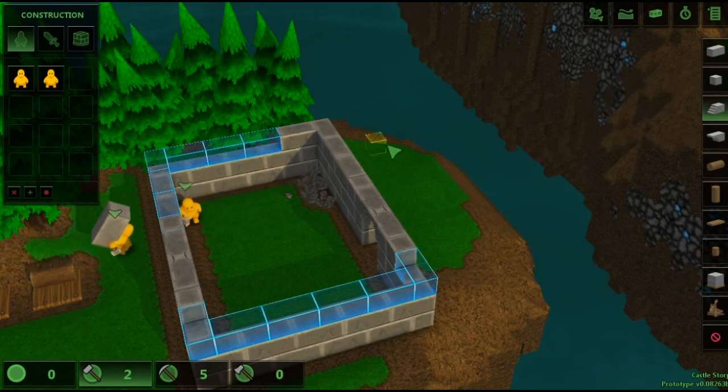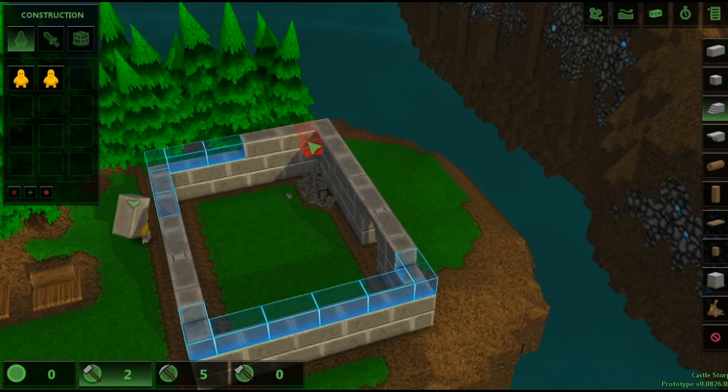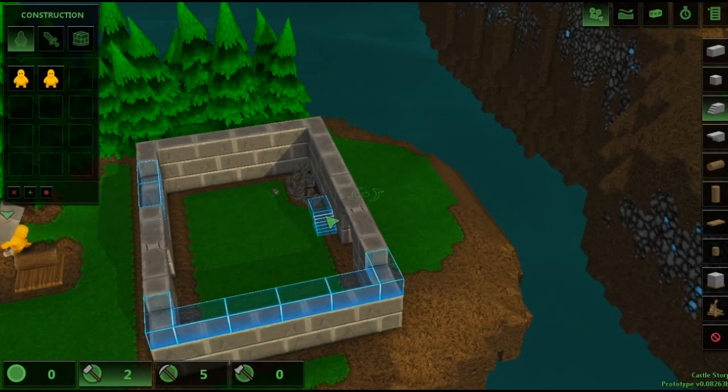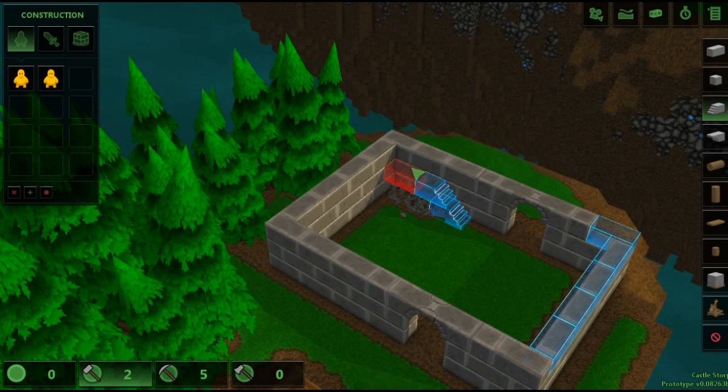Let's build right over it. I just want to change the angle a little bit, so if we go one, two, three — it's not as perfect as I wanted it, but we could build the planks that way.